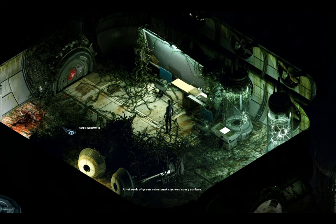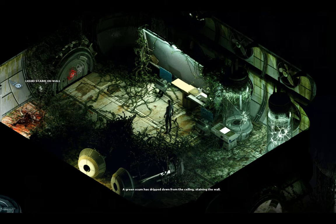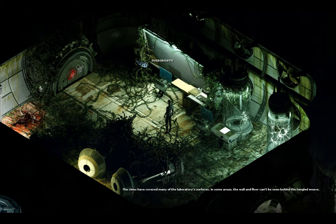Overgrowth. A network of green vines snake across every surface. Corpses. James Herbert, Deckhand. Personal data tag 98.867. Security level 0. Keita Yamada, Civilian Liaison. Personal data tag 99.149. Security level 1. Liquid stains on the wall — a green scum has dripped down from the ceiling, staining the wall. Locked door. Overgrowth. The vines have covered many of the laboratory's surfaces; in some areas the wall and floor can't be seen behind the tangled weave.